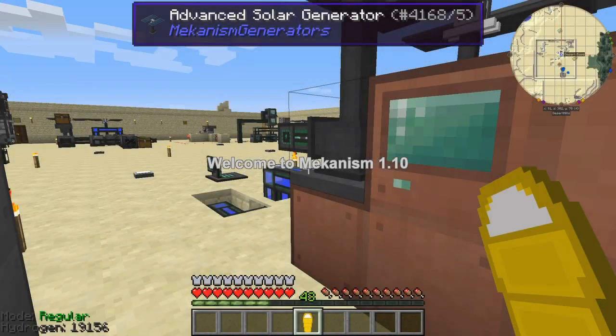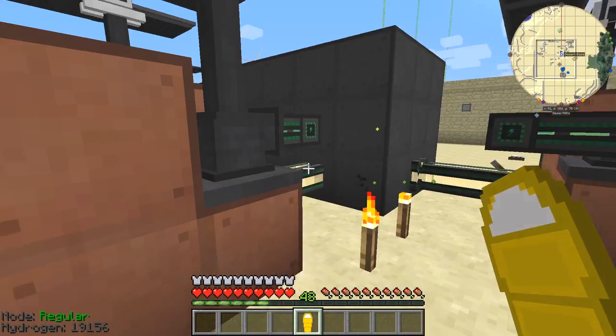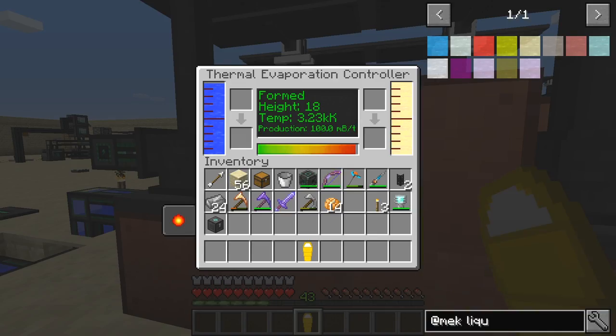Hello everybody and welcome once again to Mechanism 110. At the end of the last episode I had upgraded these machines — I put resistive heaters around them. If we have a quick look at this one now you'll see the temperatures have reached quite a reasonable high level: 3.24 thousand Kelvin. 3000 Kelvin is pretty hot and the production here is maxed at 100 millibuckets per tick.